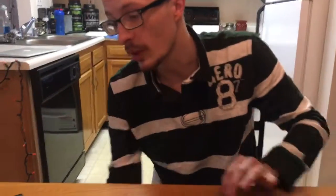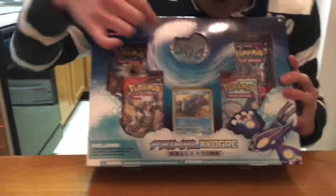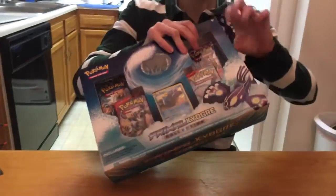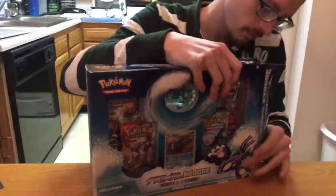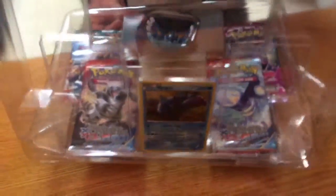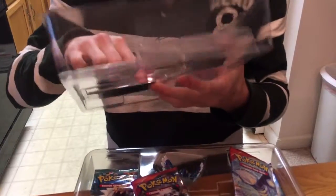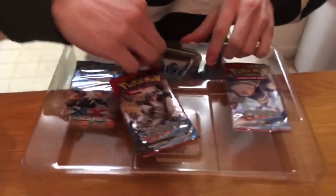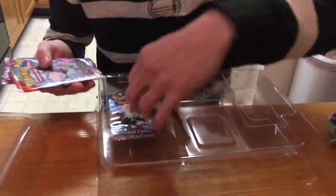And to top it off we have got a box to open up — the Primal Kyogre Collection Box. You can see it's got a cute little action figure of the Primal Kyogre. Of course you got the Kyogre card. Cute little action figure — mega evolved, I guess. And we got four more card packs of the Primal Clash.